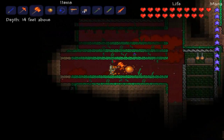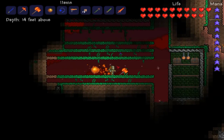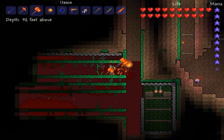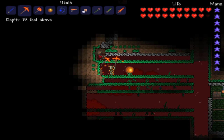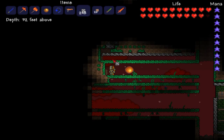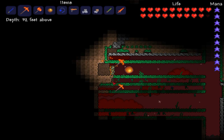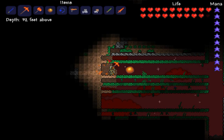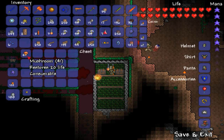The only swords that can efficiently reach both above and below you are the Fiery Greatsword and the Blade of Grass. You can see here I do end up extending outwards - you can do this if what you're doing isn't efficient enough and you want more mushrooms. I put brick on top to stop vines from growing and taking up spaces that mushrooms might want to grow into, so that's something you might want to think about.